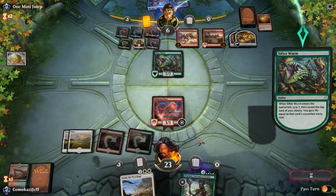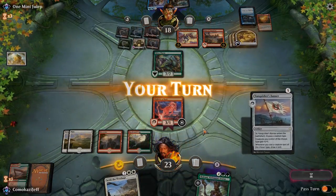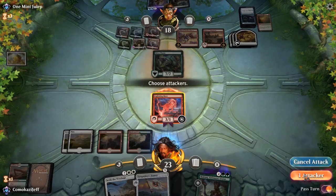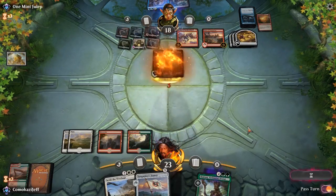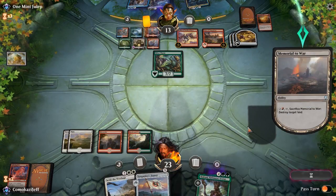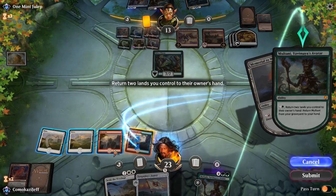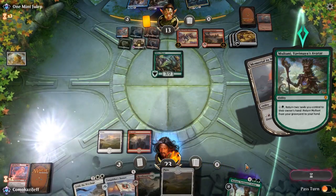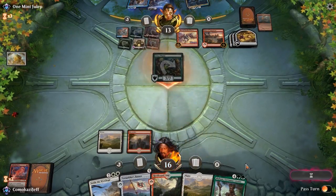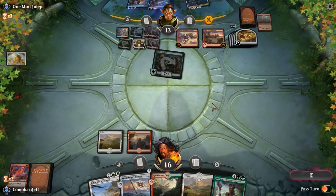Sifter Worm — come on. Leave our land alive so we can Settle the Wreckage. Vanquisher's Banner. I think we just pass the turn, but we have to attack because of Trove of Temptation. This deck is super fun. On this turn, we're going to use Multani — we're going to return the land so it doesn't get destroyed, though it doesn't do much for us here. We want to have two red mana available. Opponent swings in for seven, we go down to 16, and they get more treasure. They have a pretty massive Cut to Ribbons next turn.